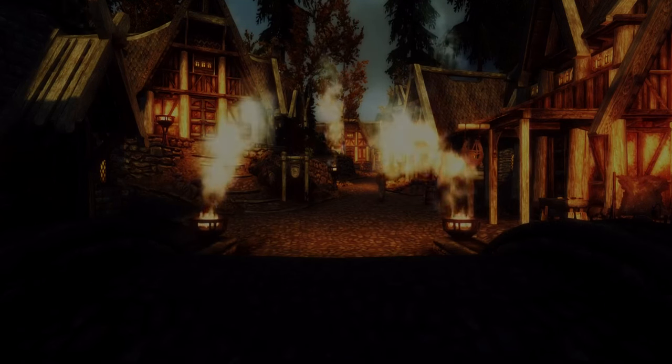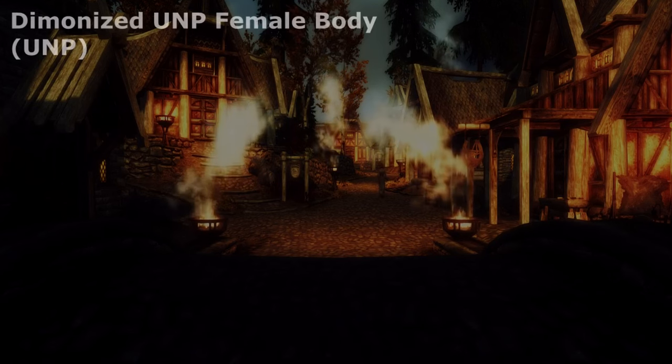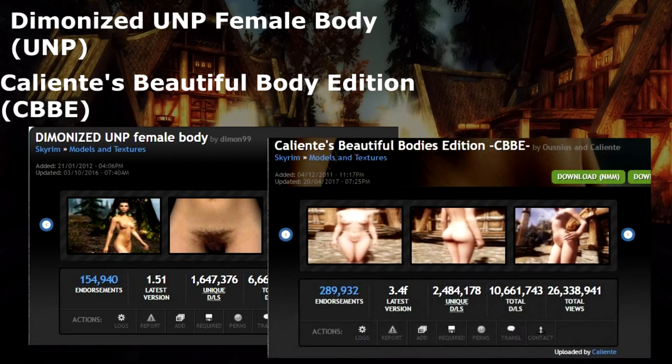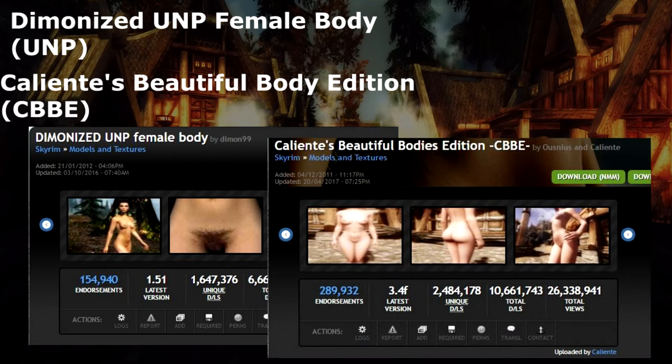We've come to our next option. You're going to need either Diamondized UNP Female Body or Caliente's Beautiful Body Edition. This is just a choice of preference — each of these female bodies has a different aesthetic. Either way, you're going to want a new body mod to take advantage of Skyrim Romance's more intimate animations later on.